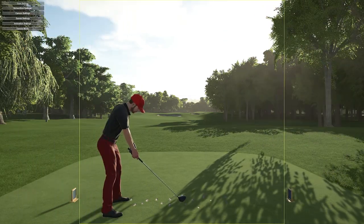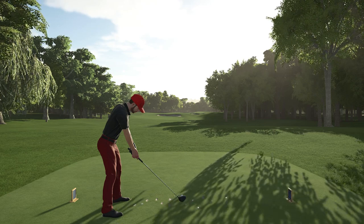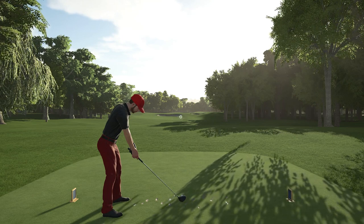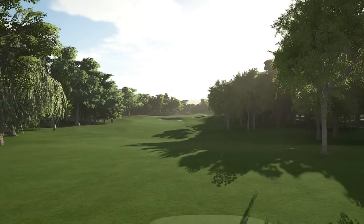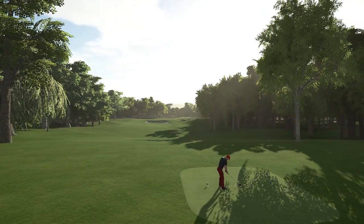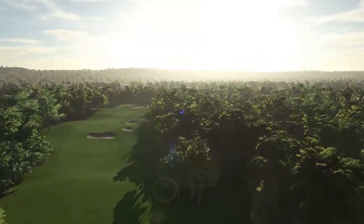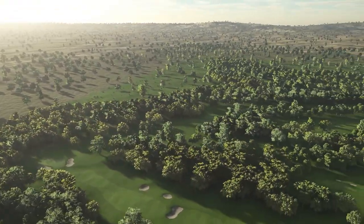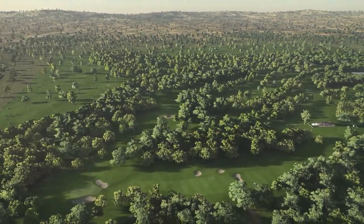Here we are on the first tee — what a nice view to start off. You can already see that realistic feel to it. I love the framing; you can really see the bunkers pop, get a glimpse of the green in the background. The lighting on the first hole is really pretty — sun rays shining right down through the trees. There are a lot of trees, so we'll probably find them a few times throughout this round.